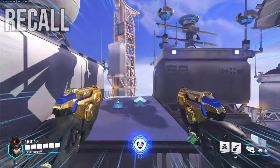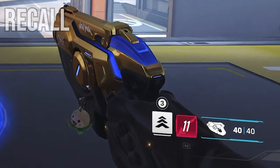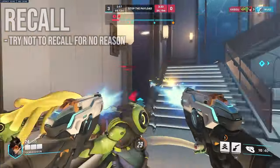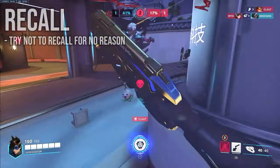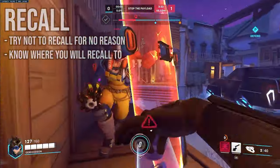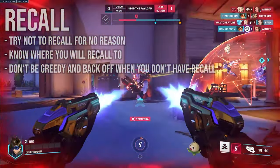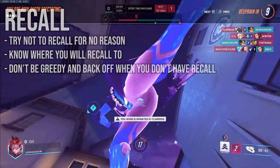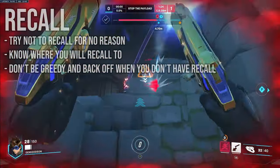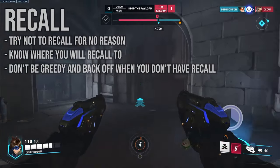Recall is Tracer's get-out-of-jail-free card. It brings her back 3 seconds in time, heals her back to whatever her health was 3 seconds ago, and reloads her guns. The only problem is it has a 12-second cooldown, which means after you use it you're an easy target. Try not to use Recall for no reason — if you take a lot of damage, don't instinctively recall because sometimes you can just get healing from a health pack or your team. Always know where you were 3 seconds ago so you know where you'll end up after Recall. A mistake a lot of Tracers make, including me, is being too greedy. Tracer doesn't have to constantly be trying to get kills — she needs time between kills to regain resources. If you use Recall in a 1v1, chill out until you get it back. Pushing in hard without Recall will more often than not lead to your death, and dying after getting a pick cancels out all the value you just gained.